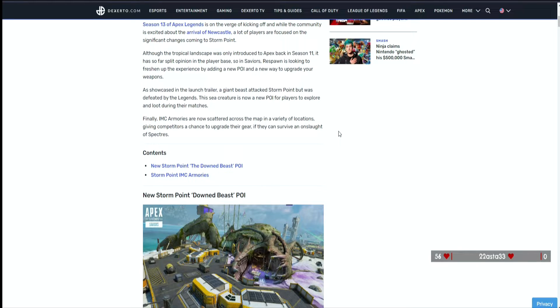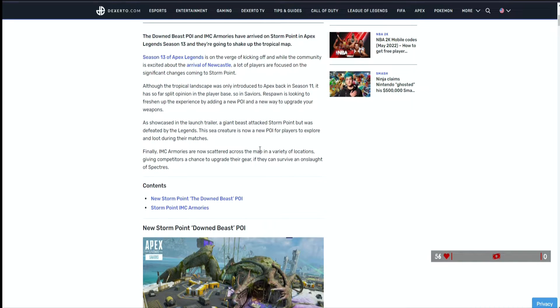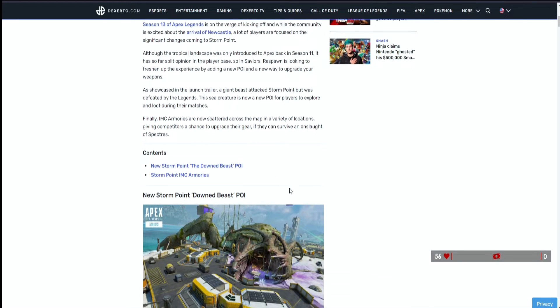IMC armories are now scattered across the map in a variety of locations, giving competitors a chance to upgrade their gear if they can survive an onslaught of spectres. That's the new environmental characters in the game for Storm Point - similar to the flyers, which are the dragon-like creatures in the sky that sometimes drop loot when shot, and the prowlers nest which spawns prowlers. Now there are also IMC armories with spectres across the map that you'll be able to fight.